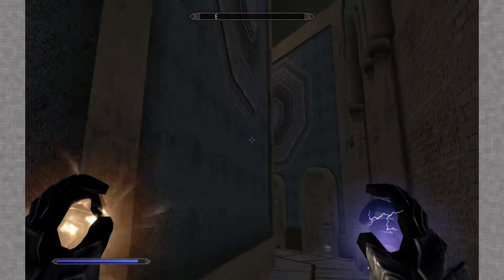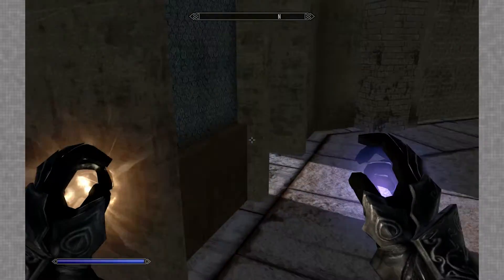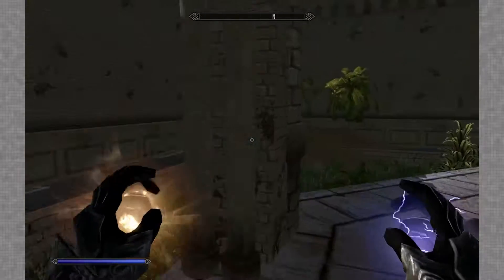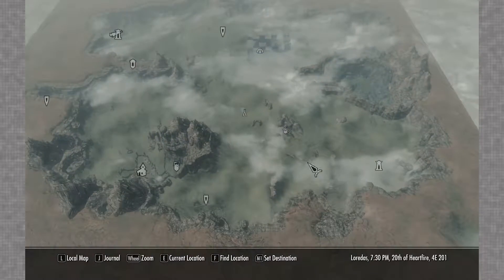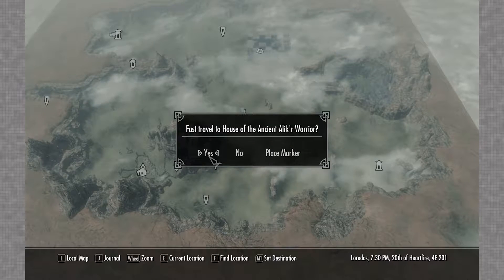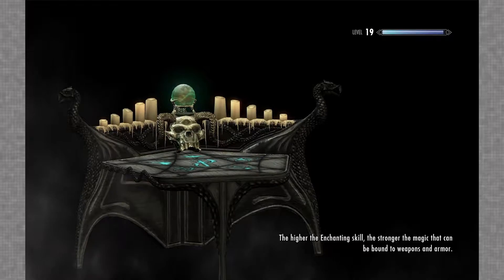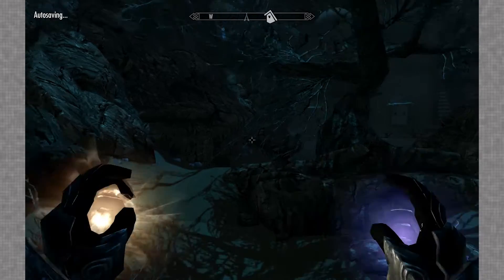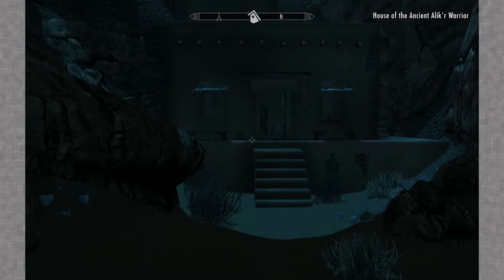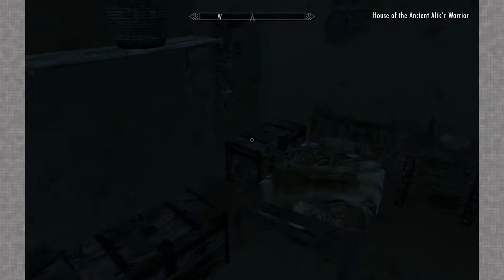Well that doesn't make me feel good. How the hell are you supposed to get in here? Doesn't make any sense. So we're here — let's go to that old house. House of the ancient Alakir warrior and see if there's something in that chest that can perhaps give us a hint. That's what I'm hoping for, but we'll see. I assume the key goes to this chest. If it doesn't, well that sucks, but I think it does.